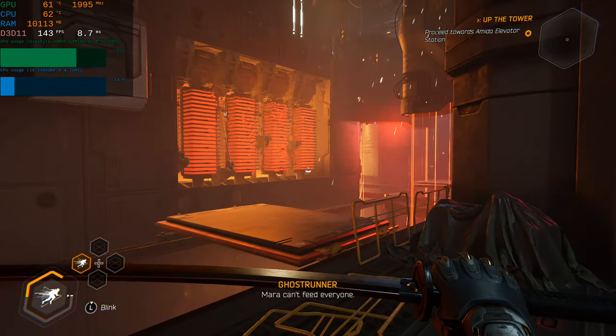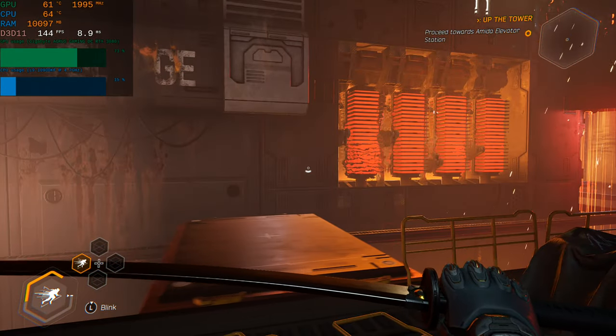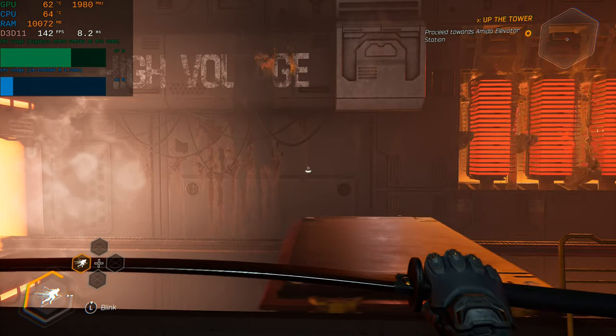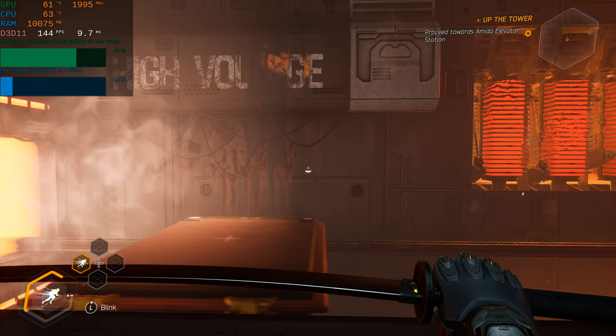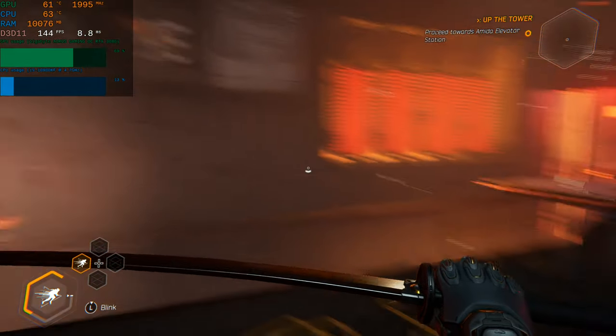What I might do now is reboot this into DirectX 12 and turn ray tracing on so you can see the differences. We're at 144 FPS mostly, with the core clock at 1995 — just under 2 gigahertz. We'll get ray tracing on and see how many frames we lose. We'll be back.